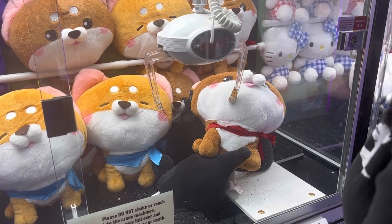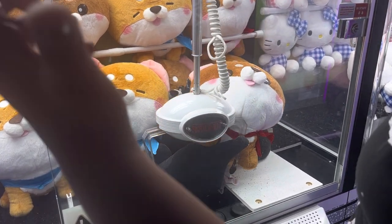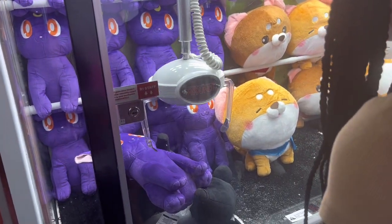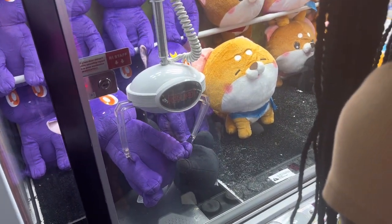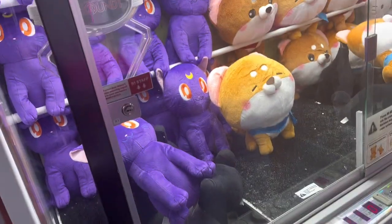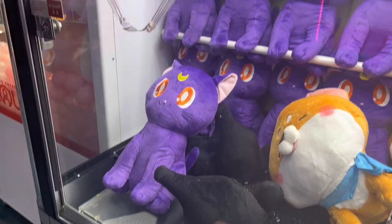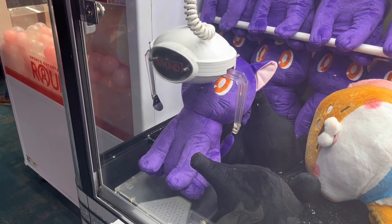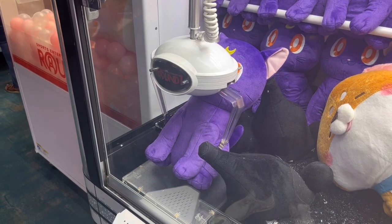The next machine was pretty much one of the easiest machines there. It looks like a typical claw machine where you have to get the prize to go into a hole, but the hole was actually blocked at this machine. Instead, you had to get the claw to a particular target section before the claw goes back up. Because of this, we were able to win two prizes from this particular machine, which was really nice.